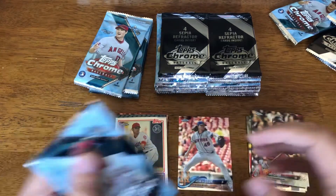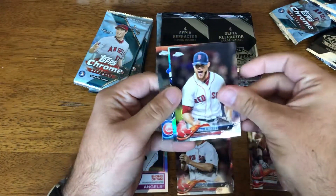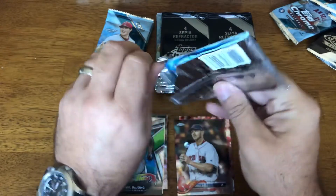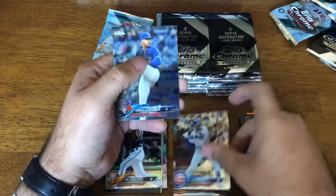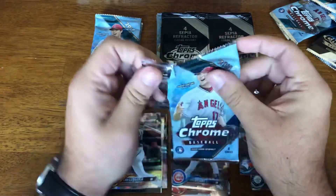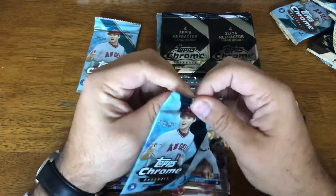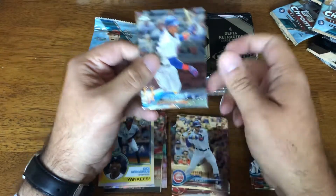As always, we're doing inserts, good players, rookies, and just base. Chris Sale, Kimbrel, Jean, Quintana. Edwin Diaz, Longoria, Chris Bryant, Strowman. Nick Williams, Louis Prinsen, Zara, Tim Anderson. Arano, Tyler Wade, Gregorius, Cespedes.